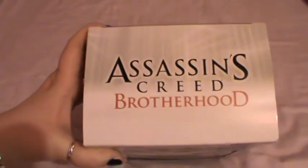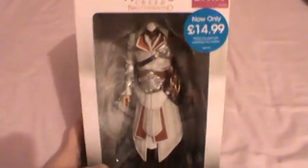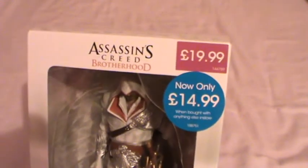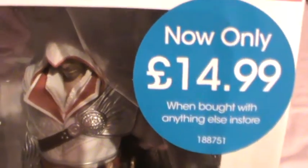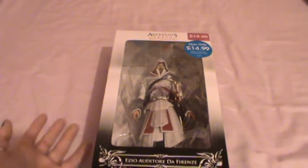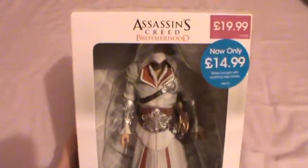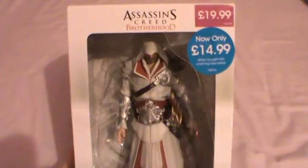So yeah, this is the Assassin's Creed Brotherhood Ezio statue. As you can see I got this from Game. It was supposed to be $19.99 but if you get it with anything else you get it for $14.99. I bought some styluses for my DS that cost like two pounds, so it's pretty good. This on Play.com is $24.99, so I was like okay yeah, I've got to get that.